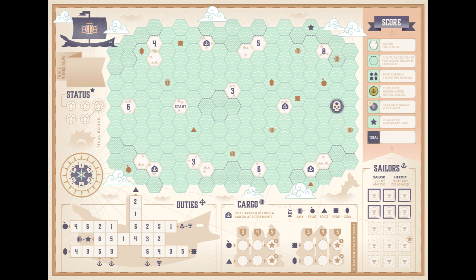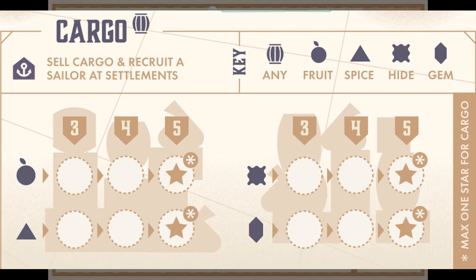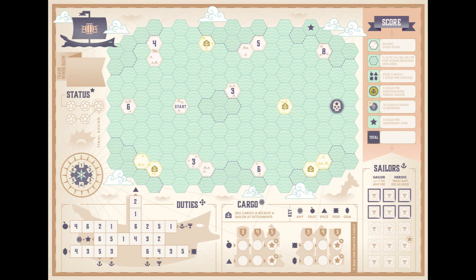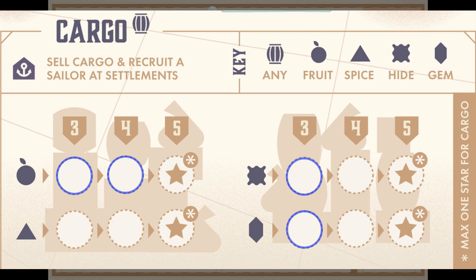There are also cargo icons. Any fruit, spice, hide, and gem — landing on them allows you to collect cargo. When you collect cargo, you circle the box of the appropriate cargo, or any one you wish if you get the barrel. If you get another one, you circle the next box, always filling from left to right. If you have any unsold cargo that are simply circled, you can sell them when you land on a settlement — either by selling one of each of your cargo, or by selling all of a single type. If you end up selling the third cargo of any particular type, you will earn a star. When you sell cargo, you cross off that circle and mark that settlement as used.